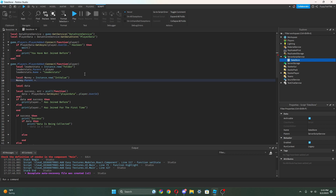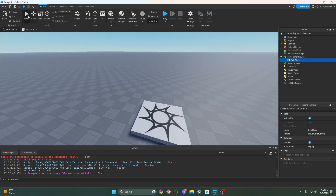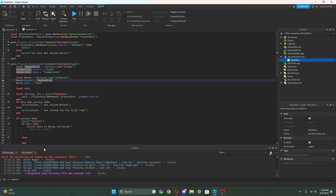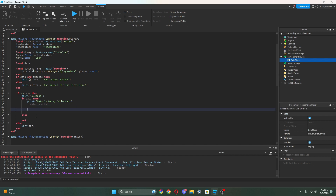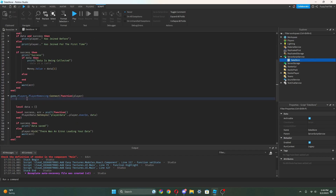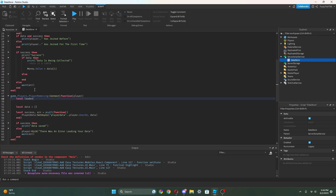Then we do leaderStats.Name equals — in quotation marks — 'leaderstats', so it actually shows up in the top right. Now we can do local money equals Instance.new('IntValue'). Then we can do money.Parent equals leaderStats and then money.Name equals — you can call it whatever you want — I'm gonna call it 'Cash'. Now it will show up when we join the game, but obviously the data is not gonna save because we haven't set that up in other places.